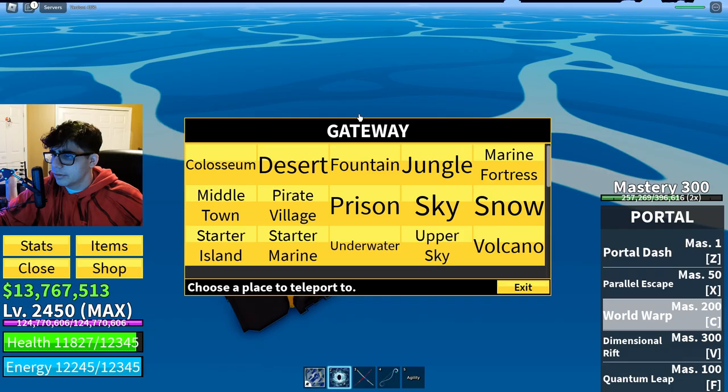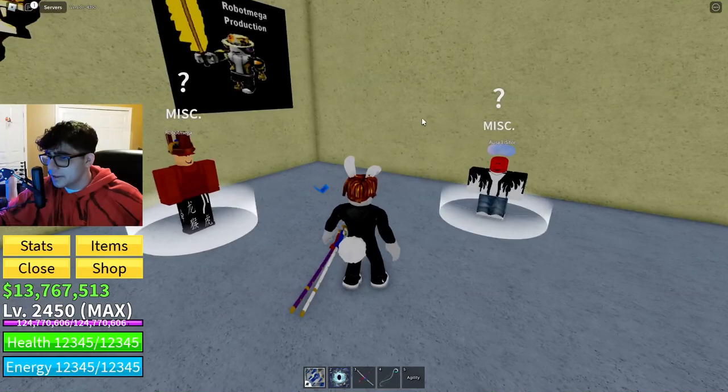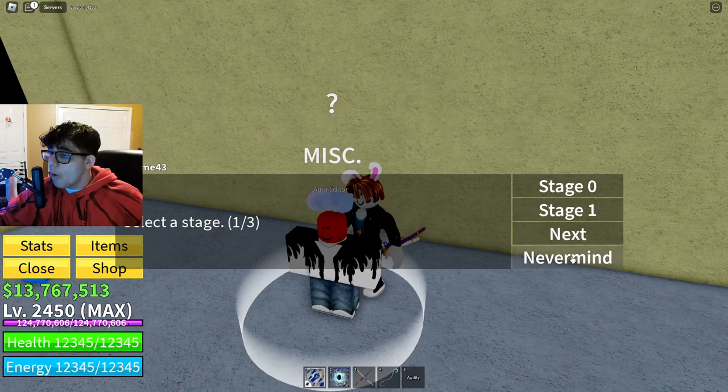The Dark Blade V2 is somewhere in the middle town — I'm pretty sure it's one of the buildings here. You have to talk to this guy, and there's also an Aura editor in here as well. That's something really cool to check out.